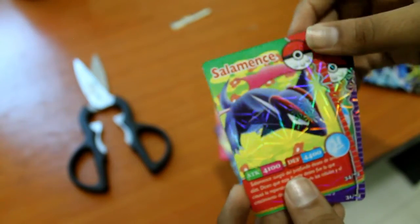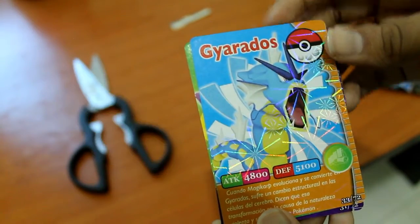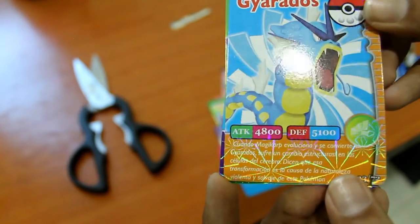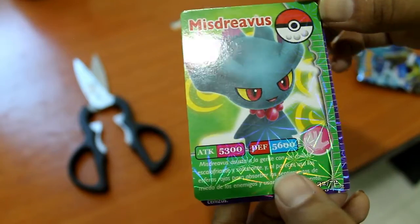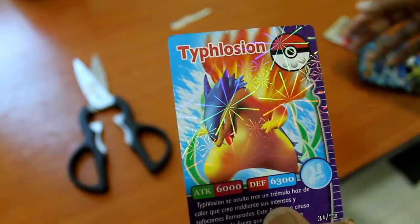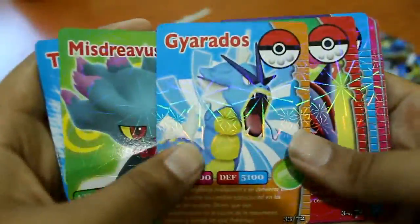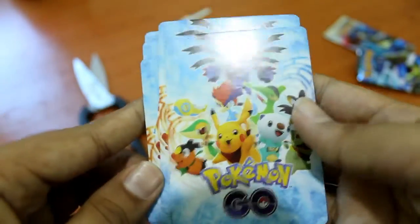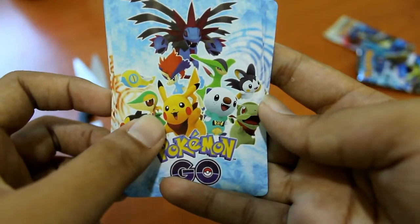This one has an attack of 4800 and a defense of 5100. We also have a Triceratops-looking card. All of these don't look like original Pokémon cards, but that's okay because it's called Pokémon. As you can see we have Pikachu and Snivy.